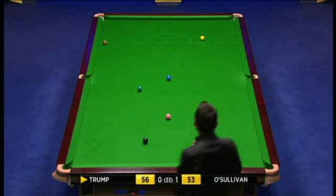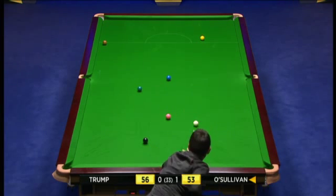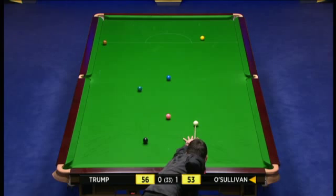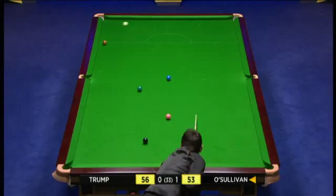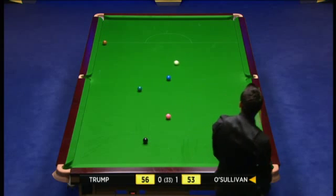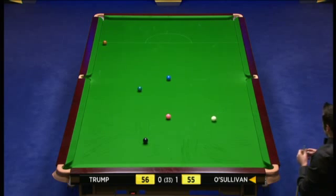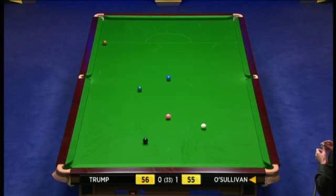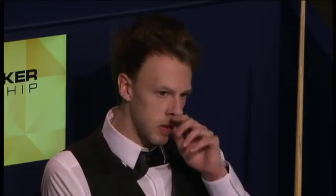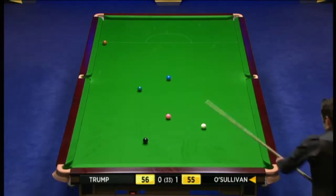Well, there's a long way away from that pot. Is the cue ball going to stop? Yeah, that's fine. It's going to have to come off the balk cushion though - he's got a choice. He can play with a little bit of left-hand side to move the brown. I think that's what he'll play off the balk cushion - a touch of left-hand side on the cue ball.